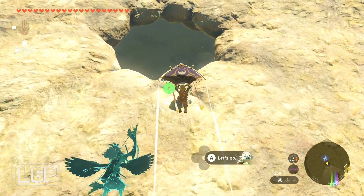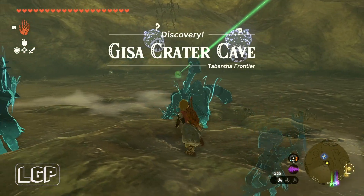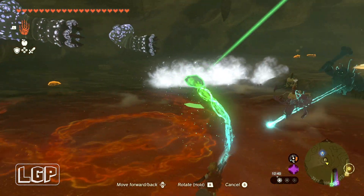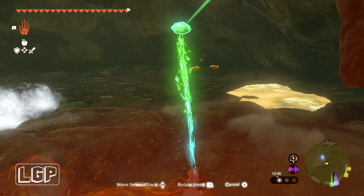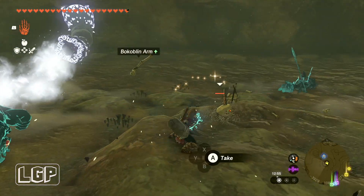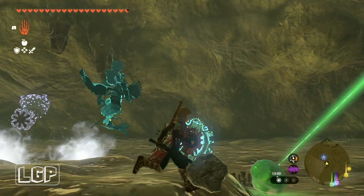When you see the beam going down and you get down here, there are going to be a couple of these worm-like creatures. They've got puffs of cold air, which is a problem because they can freeze you in place. There's a crystal just below them, and you may also get attacked by some Bokoblins if there's a red blood moon. If there isn't one, the first time I did this there wasn't, so you'll probably be okay.